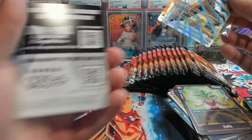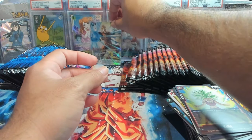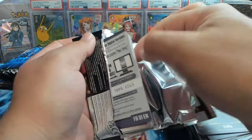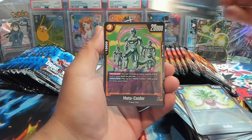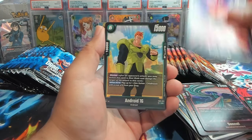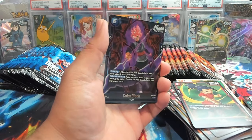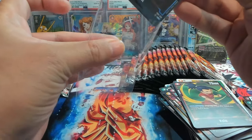We have not pulled this — excited to pull an Alternate Art Sun Gohan Future! That looks sick. My favorite card from today for sure. We got about 20-ish packs left. We have Haru and Maki, Salza, Goku Black, 16, Crusher Ball, Kale, Jero's Lab — and let's go, we got a Goku Black! Needed another copy of that for the deck.